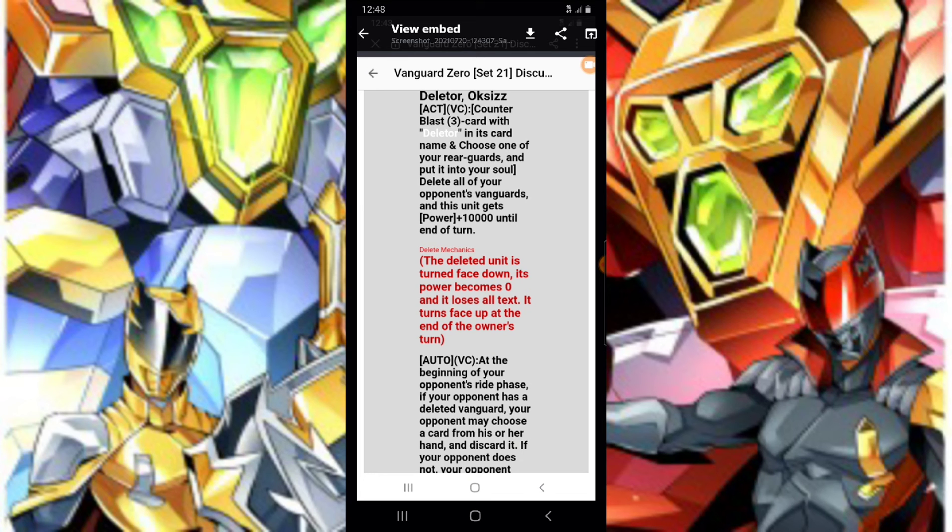Now going over OKC - this is the actual banner unit. What he does is CB3: choose a rear guard and put it into your soul, delete all of your opponent's vanguard - a paralyzing effect. The deleted unit's power becomes zero, it loses all attacks, and it turns face up at the end of the owner's turn. Also, at the beginning of your opponent's ride phase, if your opponent has a deleted vanguard, your opponent may choose a card from their hand to discard. So this guy has a backlash versus the Legion deleter - the backlash here is your opponent is actually able to ride out of it by discarding a card and re-riding. That makes it technically a Mega Colony play for CB3, which is very awkward, especially since the Legion is ten times better since your opponent can't ride over it. The Legion deleter didn't have this last text saying your opponent is allowed to ride over the lock - in the lock units, your opponent can't ride over it - so that is good.